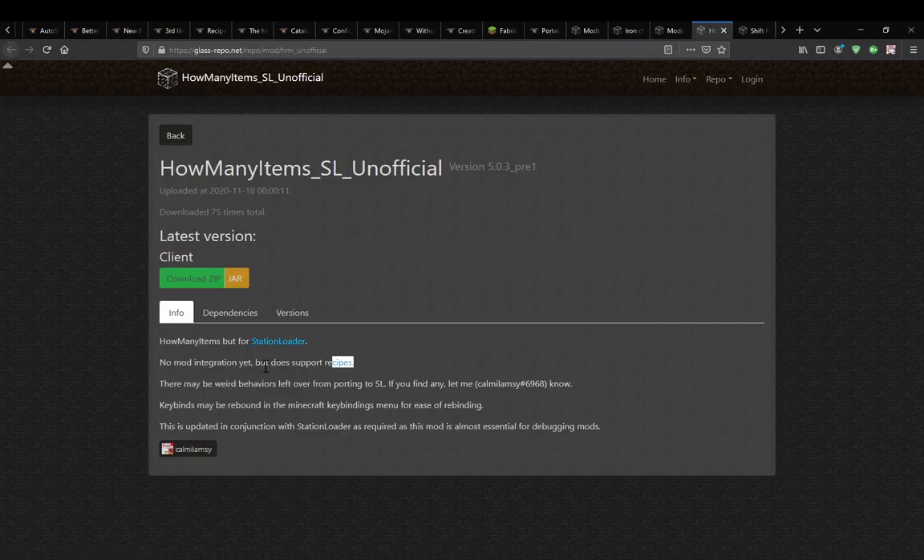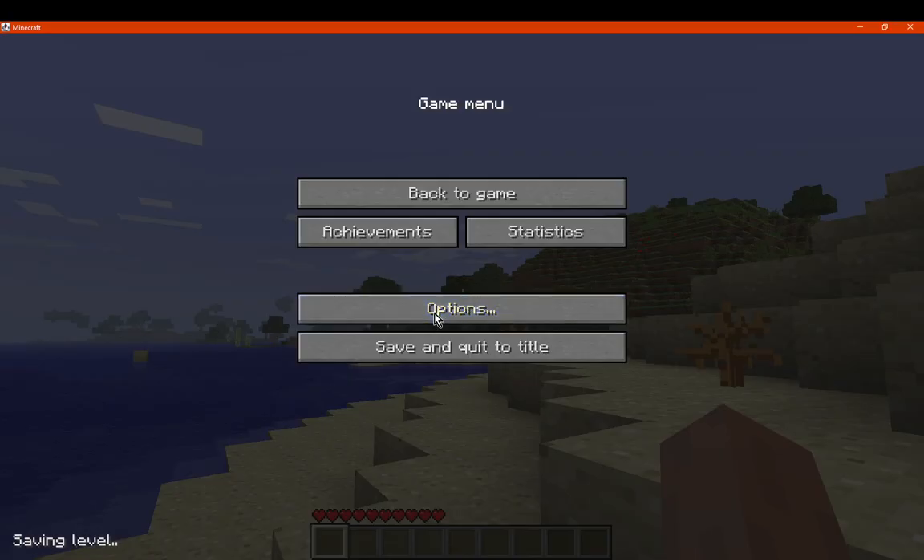It does support recipes — for Iron Chests it doesn't show, but for Better Nether it does, as I covered in a separate video specifically for recipes. Iron Chests I can't see recipes for, at least. There are some weird behaviours, so keep in mind keybinds can be rebound, which we can take a look at.